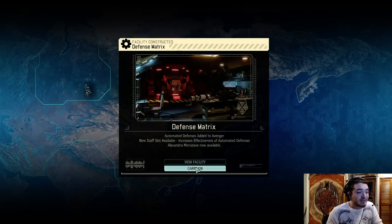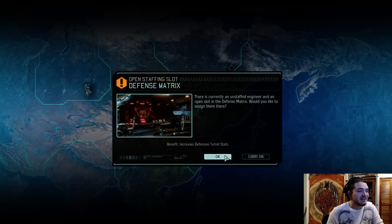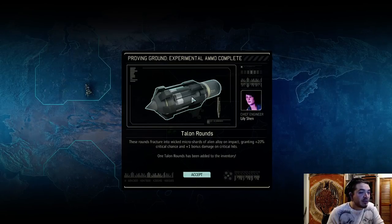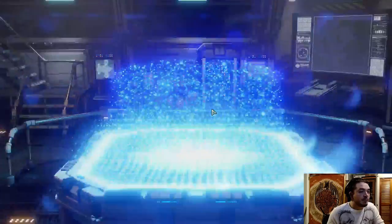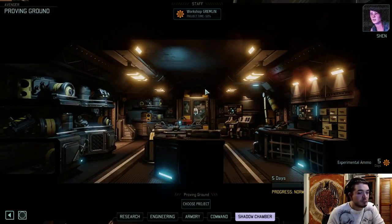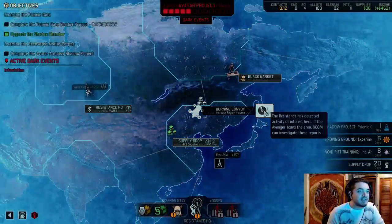Oh great, we got the defense matrix. That's completely useless. Defensive turret stance — whatever, we're never going to use that. As far as talon rounds, this round fractured into micro shards on alien impact, granting plus 20% critical chance and plus one boost damage on critical hits. That's not that bad. But what I would like to do is always have something in the proving ground. So let's do a new project — let's go for the experimental ammo one more time. Just for funsies, as they like to say.